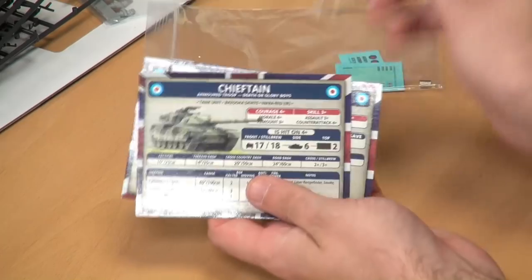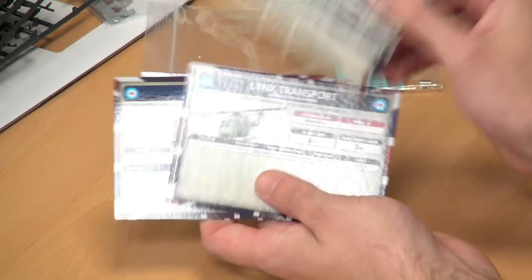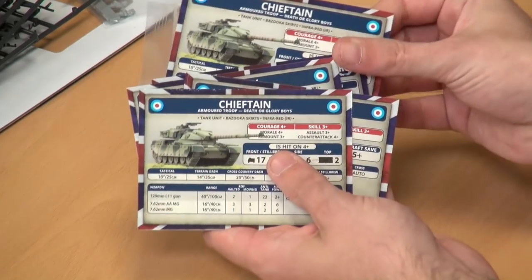We've then got the Armoured Squadron card, Chieftain, and Chieftain — one of those is your HQ. So, not a lot to really overly confuse you in the box; you've got two types of units to start playing around with.